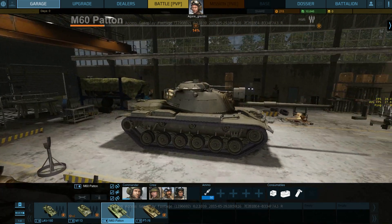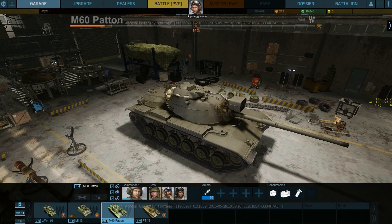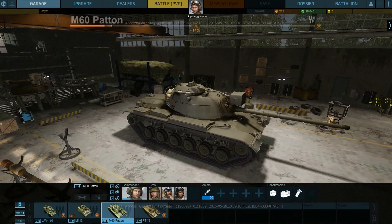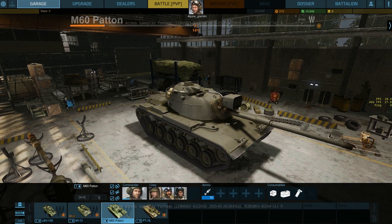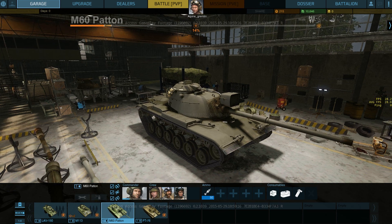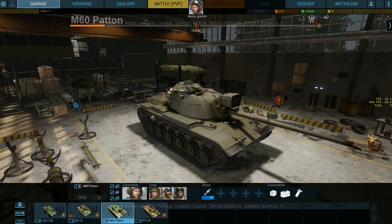As of right now there are three different currencies: free RP which you can put on any vehicle, credits or money, and gold. That's the basic garage overview. I think it's about time we actually went into battle, so I'm going to stop the video here and rejoin when we find a game — which won't take long because these servers are really busy.